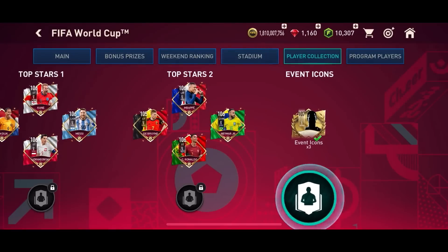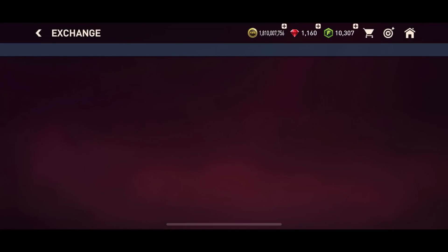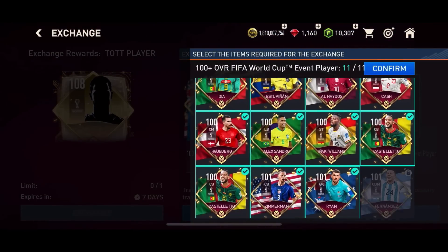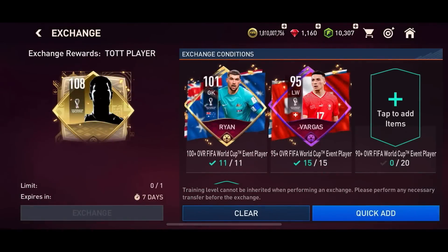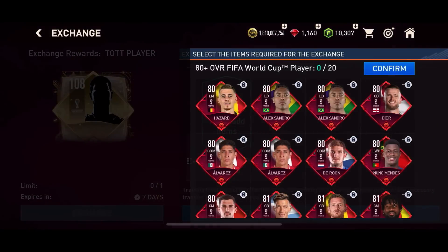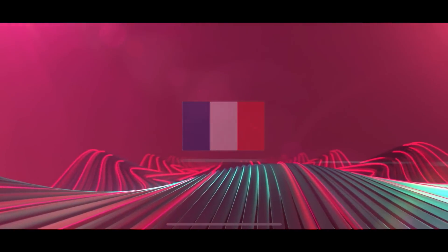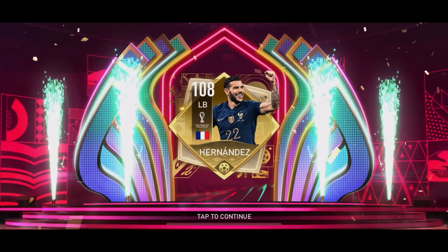Let's go open the exchange pack. We need 1,100-plus rated players, so let's quickly put in our 11 players — 1,595-plus overall. It's a quite expensive SBC, but you're getting a Team of the Tournament card, so I think it's good value. Quick filling with 80-plus players. Come on, give me the Argentina right wing! And that's France again — left back. We got a duplicate, guys! What are the odds? There are 16 Team of the Tournament players and I got two duplicates already.